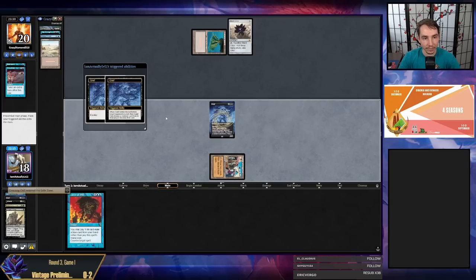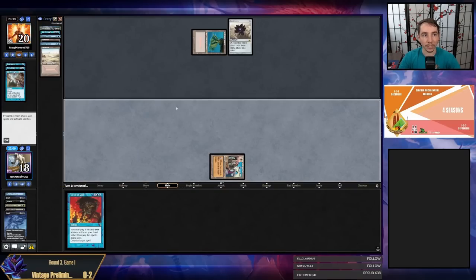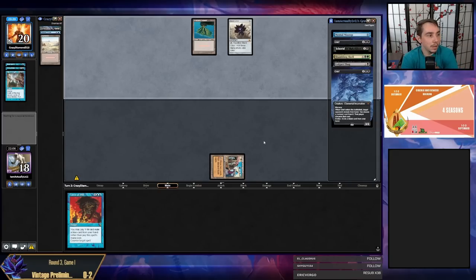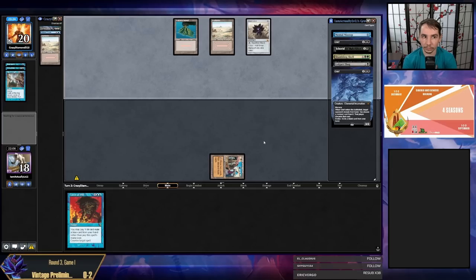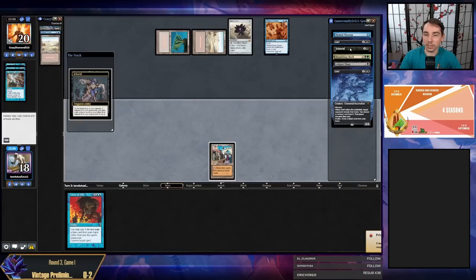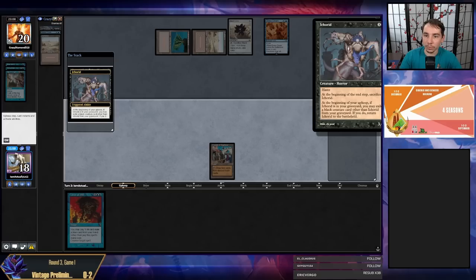So we finally found a seven-card Bazaar hand that also had interaction. Opponent has Badlands, Dress Down, Lurrus, Lotus — not a bad place for us to be. Ichorid — they're going to play Dress Down at end step, so it'll be out during my turn, which means my Ichorid doesn't have haste. But it will stay in play. So I'll still return Ichorid. I'm just going to activate in my upkeep, dredge four, dredge three, pitch all my cards.